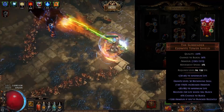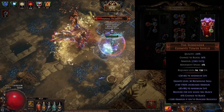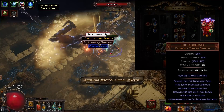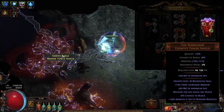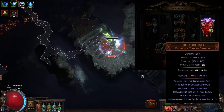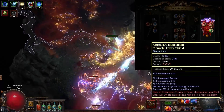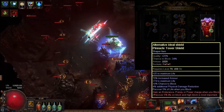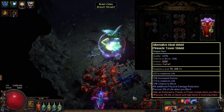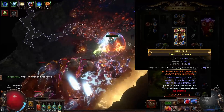The Surrender shield is not mandatory — I paid around 140 chaos early in the league. It gives 250 flat life gained on block, high block chance, and a decent amount of armor, especially after blocking. It also has a Reckoning counterattack, but I'm only using it for life gain on hit. An alternative shield would be a Shaper base shield with 5% life recovery on block and high block chance; other good mods are possible but can be very expensive.